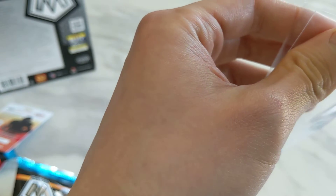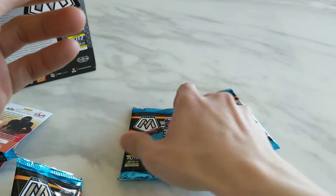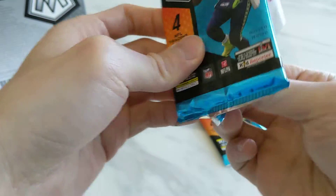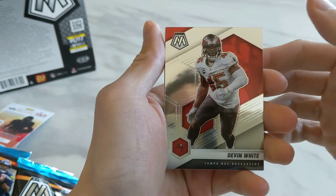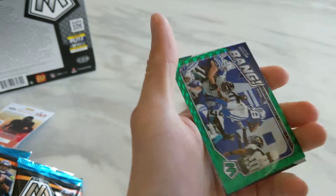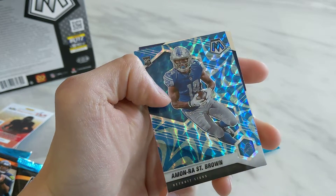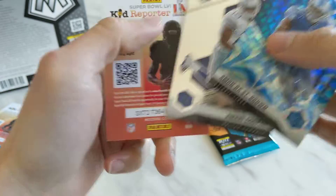Still looking for one rookie quarterback. I got Deven Wade, green Jonathan Taylor Bang, Reactive Blue of Amon-Ra St. Brown rookie, and finishing up with Amari Cooper.